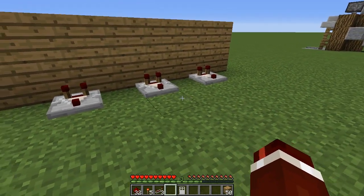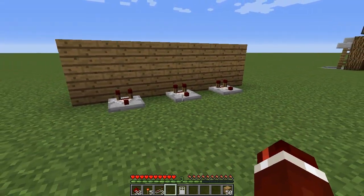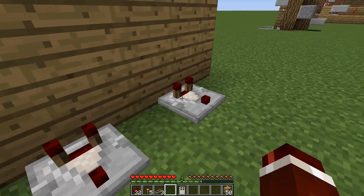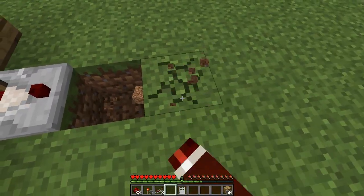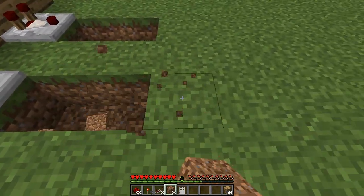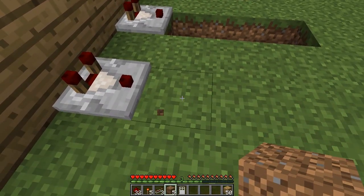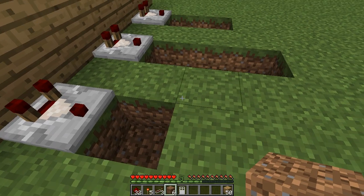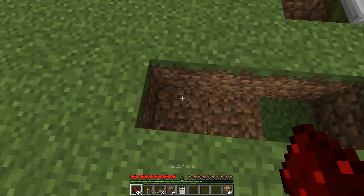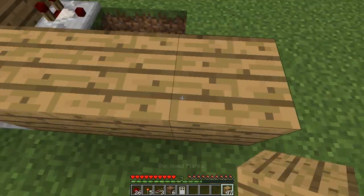Now we're going to configure what the water level has to be for each cauldron for the door to unlock, and it is very simple. One block basically means one water level, so we might make this first one two water levels — we'll just dig out two blocks. This next one we're going to make three, and this last one we're going to make one. Then simply place redstone down in those holes.